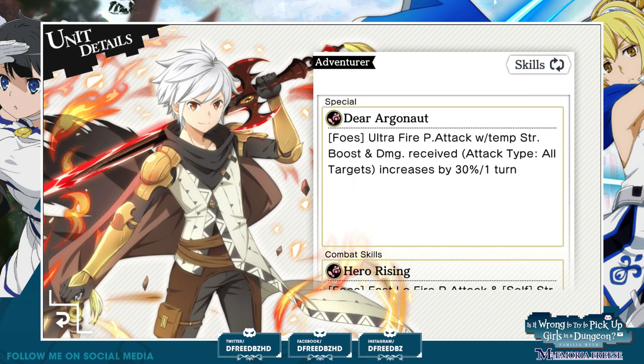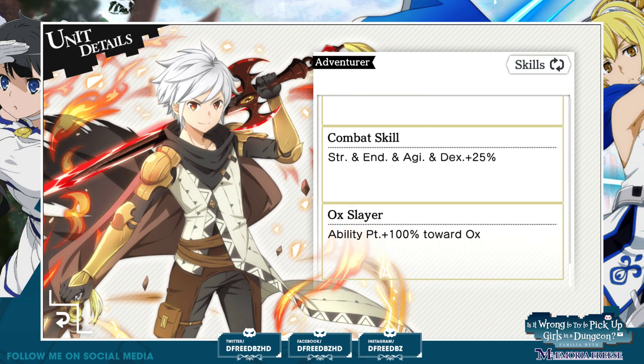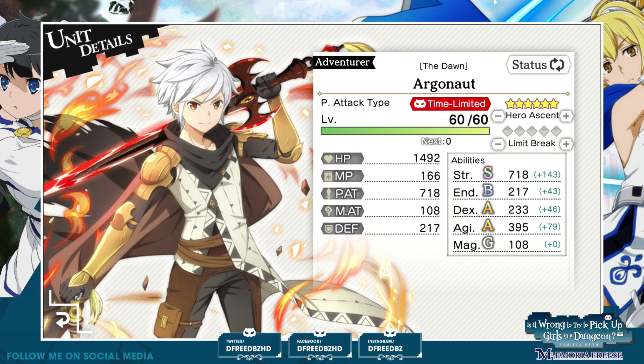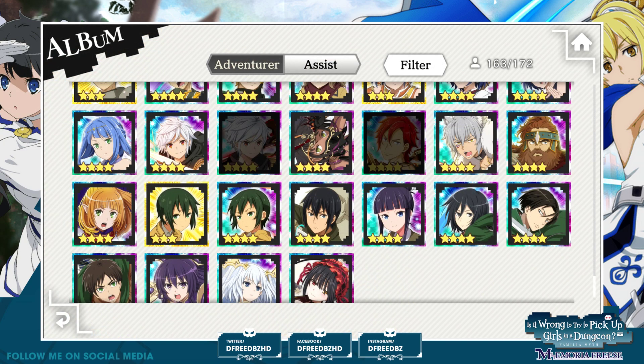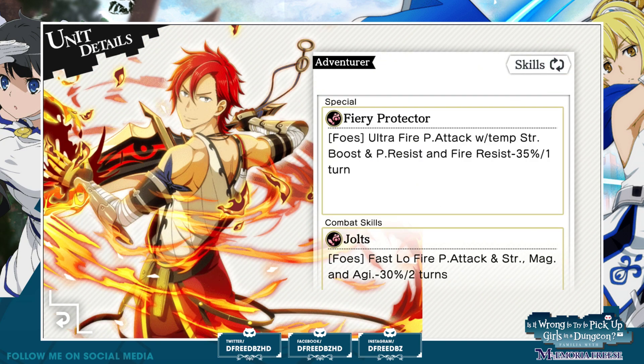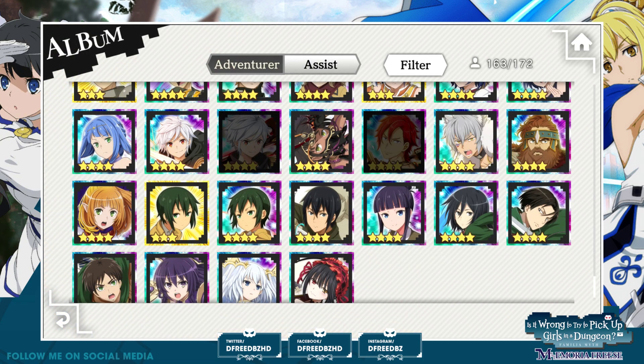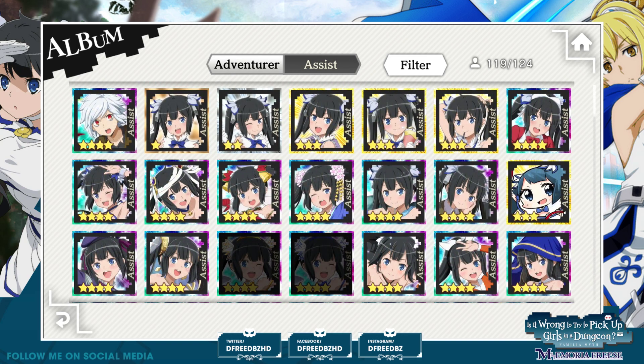By the way, I'd have to double check something with Argonaut — I said he gets all stats. Did he also get endurance? He does: strength, endurance, agility, and dexterity. He did get all stats, well except for magic and HP of course. He doesn't need magic so it doesn't matter. And then Crozo got most of those but he didn't get endurance — just strength, agility, and dexterity.